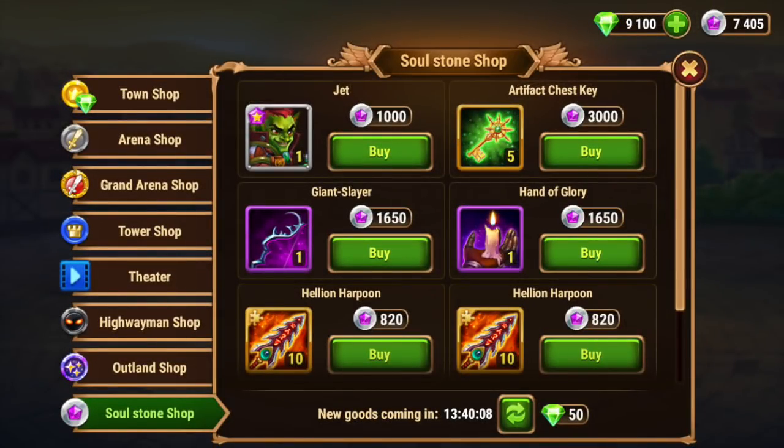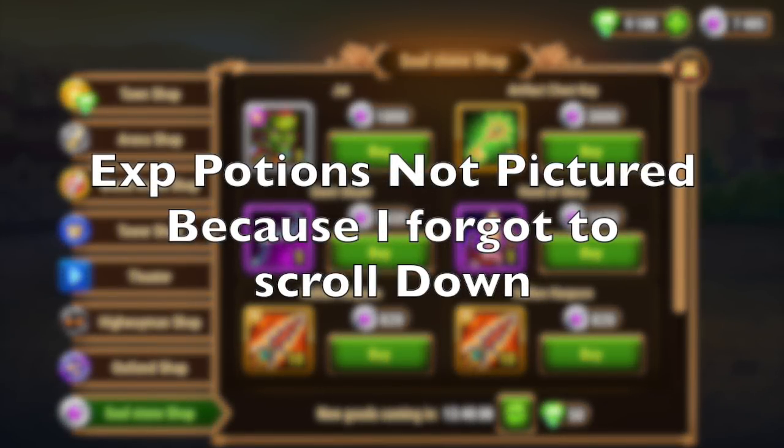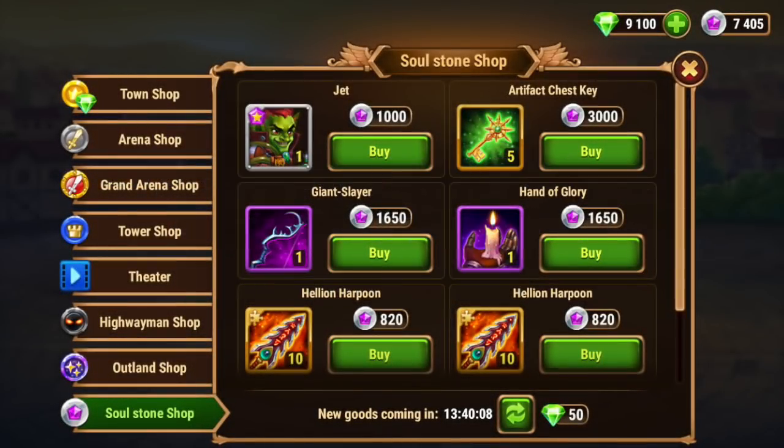Here's a screenshot of the mobile version of the Hero Soul Shop. You can see that there are artifact chest keys on the mobile version, and this is another great thing to spend your Soul Coins on other than Jet Soul Stones. Jet's a good hero, but he's probably a little overrated, and it takes him a long time to get up to where he needs to be because this is the only place you can buy his Soul Stones. You can usually only buy them one at a time — one to three, maybe five if you're lucky.